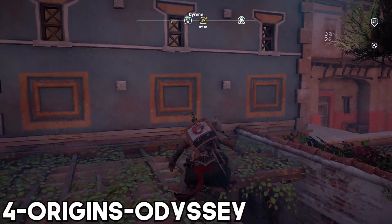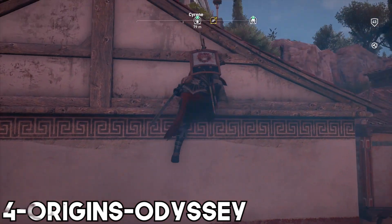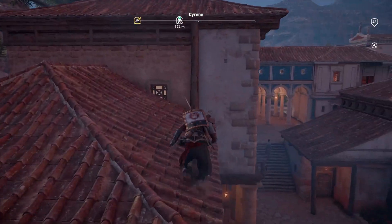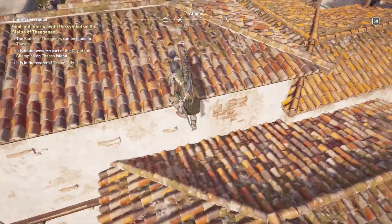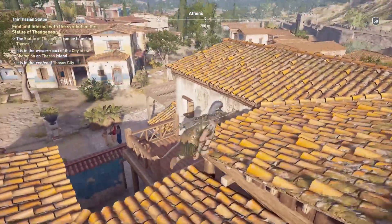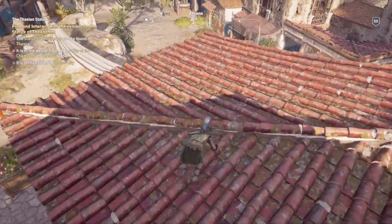Quite predictably, the Origins and Odyssey parkour systems come in dead last on the list, and this is the only system I can say I dislike, as this is parkour at its most basic and stripped-down point. One of my biggest issues with the system is the complete lack of momentum. Say what you will about Unity or Syndicate's parkour, but at least there was a sense of fluidity and movement to it — you really don't have that here.